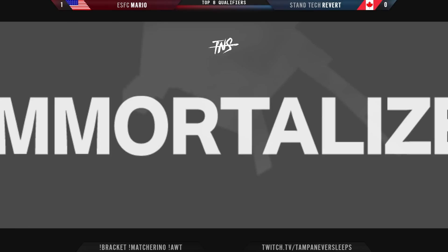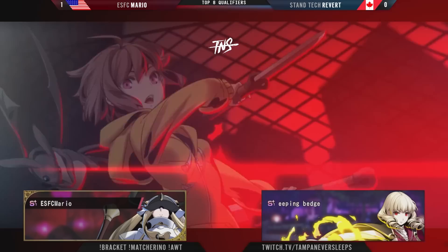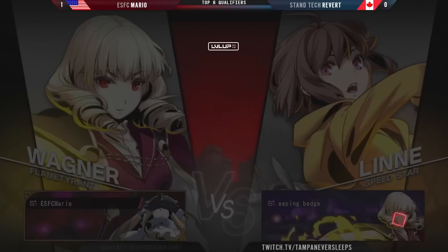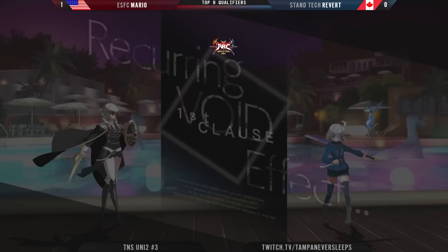That's sort of Mario's specialty, especially when you saw him playing Street Fighter VI. He's very consistent with just — I'm going to hit you, and I'm going to get as much damage as I possibly can in this given situation. And versus a character like Linnea, who doesn't have the health to play around like some of these other characters, you tend to get a lot of reward out of that with Wagner.